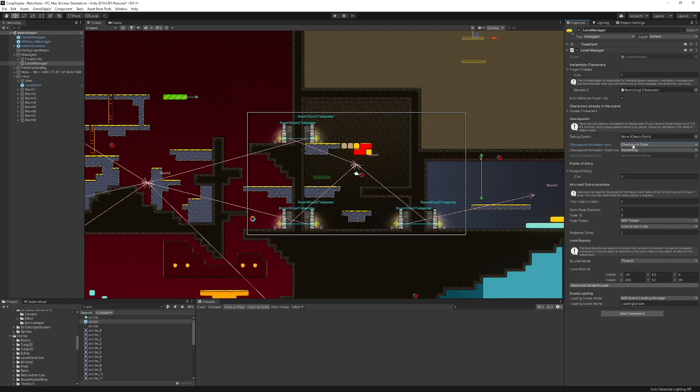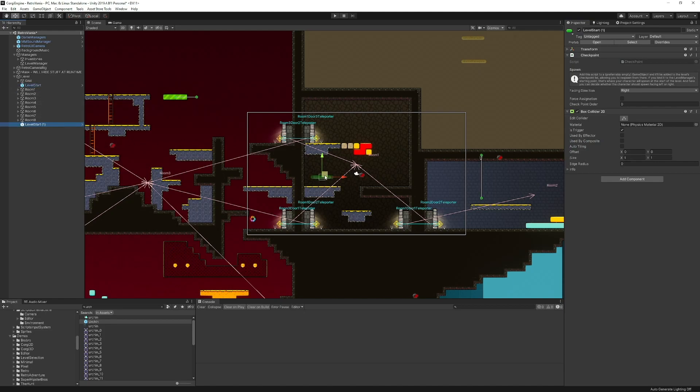I have only one checkpoint right now — the level start — but we're going to create a few more together. If you select your Level Manager, you'll see a few more options that weren't there before. Previously you could define the attribution axis of your checkpoints to X, Y, or Z, and the order was automatically decided — checkpoints more to the left would have lower priority than ones to the right. Anytime you reached a certain part of the level on the X-axis, that would be your last checkpoint, like Mario. Now it's more explicit with the option to have a checkpoint order. I'm going to duplicate my checkpoint, make it bigger so I make sure I collide with it, put one on top of that cliff, and another one in that room over there.